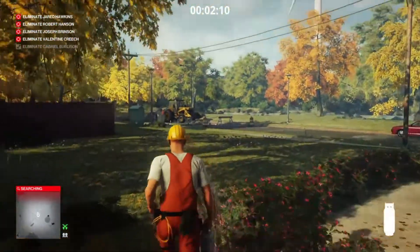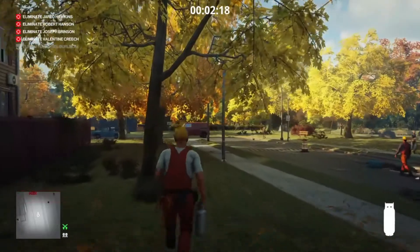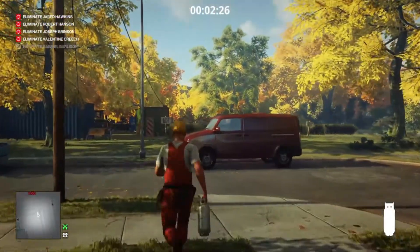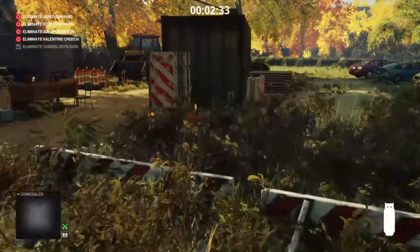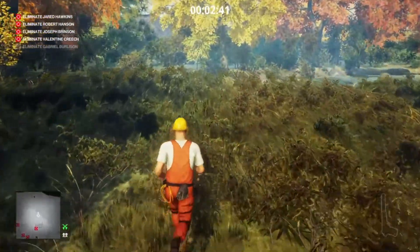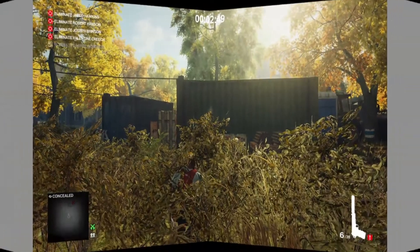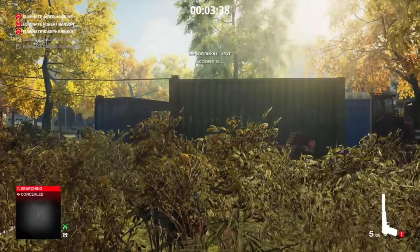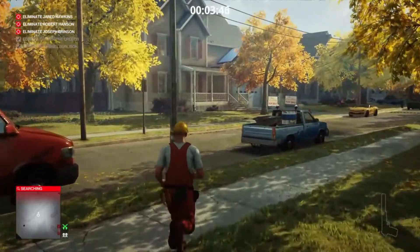We're going to make our way back to the construction site where we started. At this point I should let you know that due to the nature of the kills — namely the explosion kills and the poison kills — we will be waiting around for quite a while each time someone's body is discovered and everybody goes into panic mode. Once we get back to the construction site, we're just going to make our way behind the green shipping container, place our propane cylinder on the bollard there, pull out our silenced pistol, and take one shot at it whilst hiding in the bushes. Eventually our next target will arrive and we can blow him up with the propane cylinder.